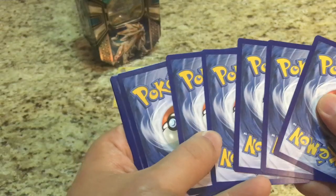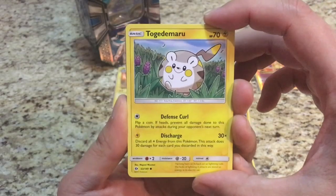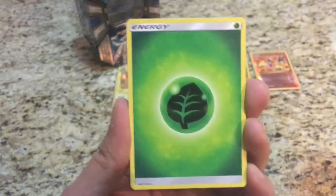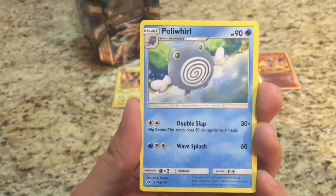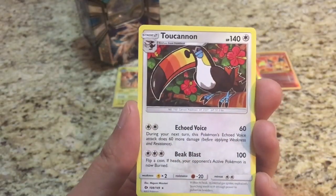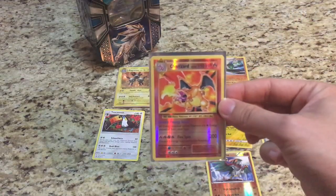The Solgaleo pack gives us Togedemaru, Shellder, Makuhita, Fero, Grubbin, Leaf-type Energy, Herdier, Steenee, and Poliwhirl. The reverse is a Poison Barb and the rare is a Toucannon. No luck out of the Sun and Moon packs, but we had some great luck in the Evolutions pack with my boy Charizard.